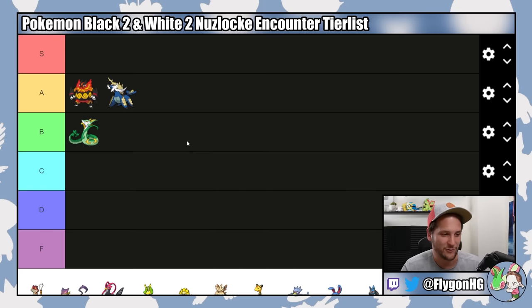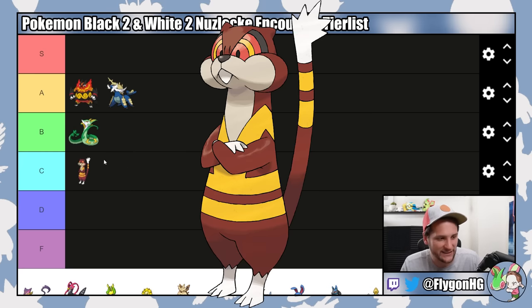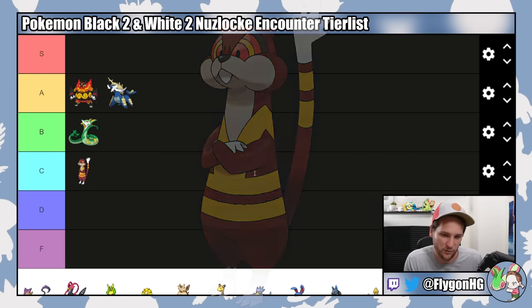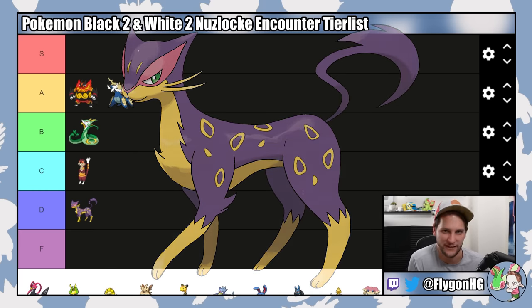Now we'll move on to Route 19 encounters. Basically you have two choices: Watchhog or Liepard, neither of which is particularly good. Watchhog is going into C tier — it's actually better in Black and White because it evolves before Lenora's level cap, but Roxie's level cap is 18 or 19 depending on normal or Challenge Mode, so it's pretty useless for the first two gyms. Liepard I love, but in a regular Nuzlocke it's D tier. It doesn't actually learn a physical Dark type move other than Pursuit until it learns Night Slash at level 43. It falls off super quickly and doesn't evolve before Roxie, so it's really disappointing. There are just so many better Dark types in this game.